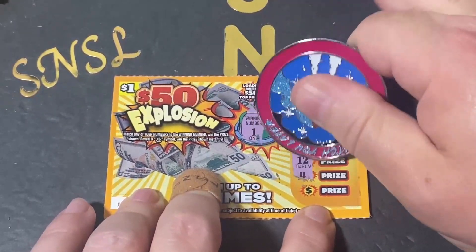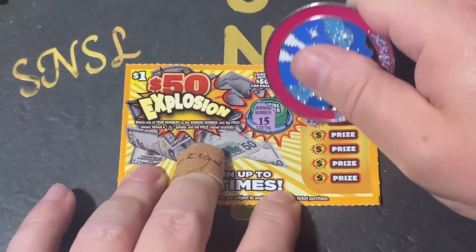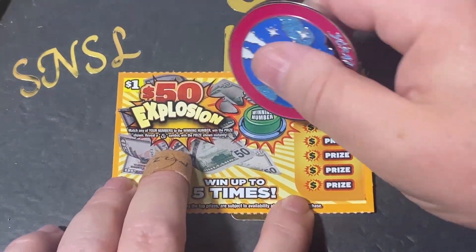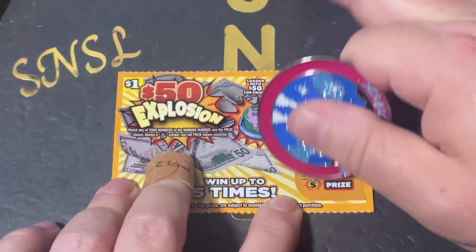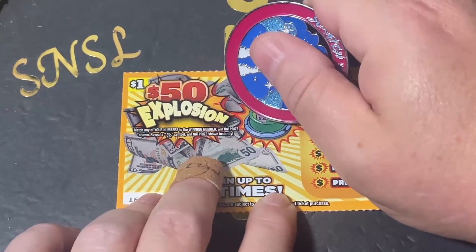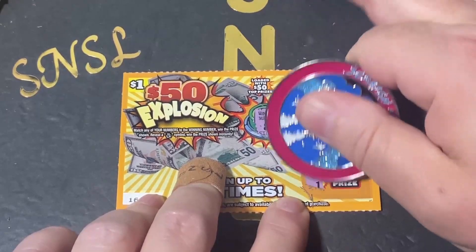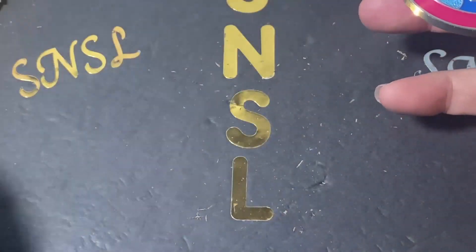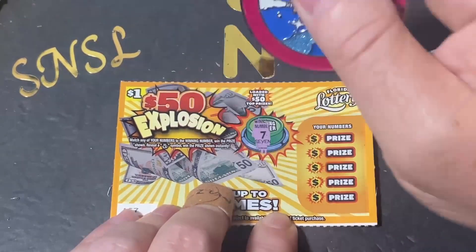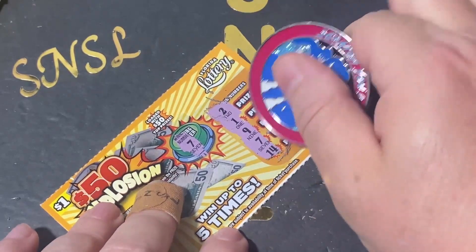And we need a one. A 15. An eight. There are no symbols on this ticket — oh, I'm sorry, there are symbols. There's money sack symbols. My bad. We need an eight again. We need a number seven this time. And there's a number seven — for how much? For a dollar.